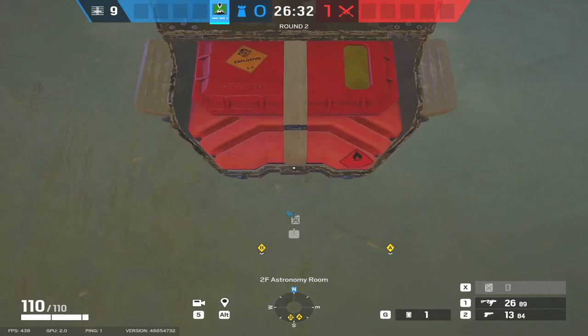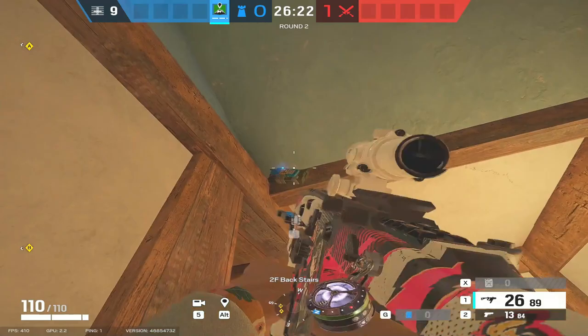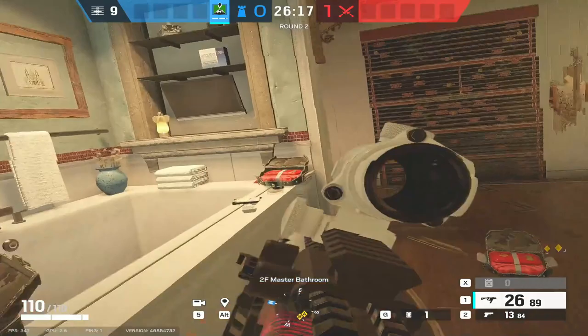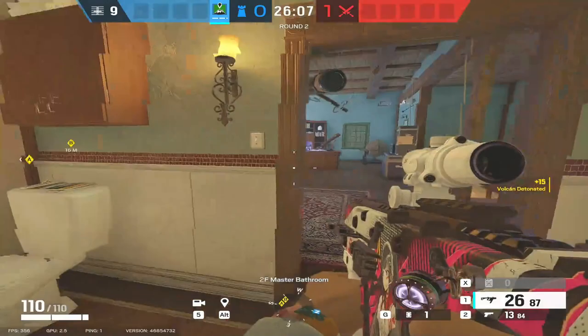The fourth one you can put there to defend Astro stairs if you want to. Instead of taking C4s, put a Proxel on there instead. So now we're defending Bathroom. This gives us 60 seconds of delayed time for the attackers. The first one we're going to destroy completely fills the room with fire — no one's jumping through that window or coming through that door.